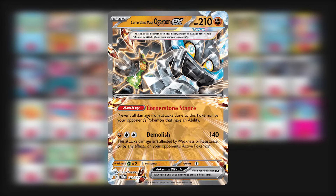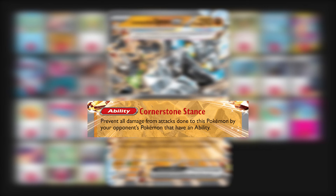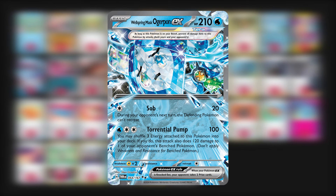Next we have Cornerstone Ogerpon EX. It has an ability that prevents all damage done to it by Pokemon with abilities, and there are a lot of those in the current meta. It's a good attacker against Charizard or Regidrago VSTAR.